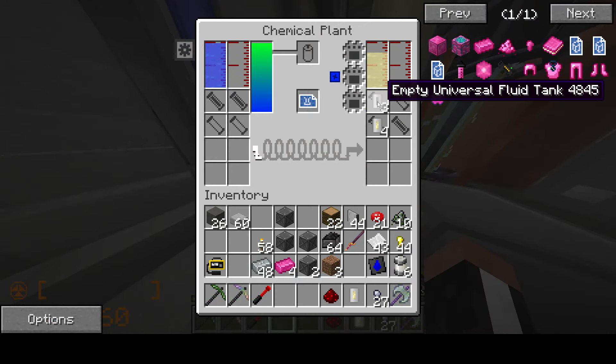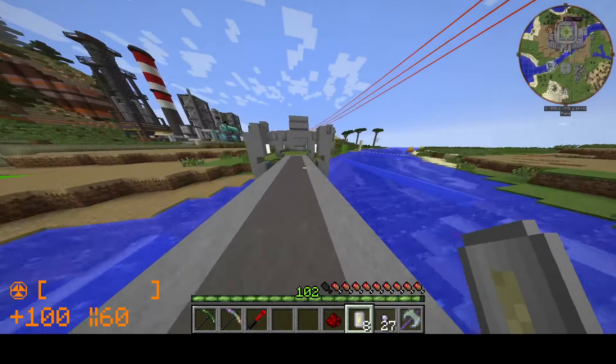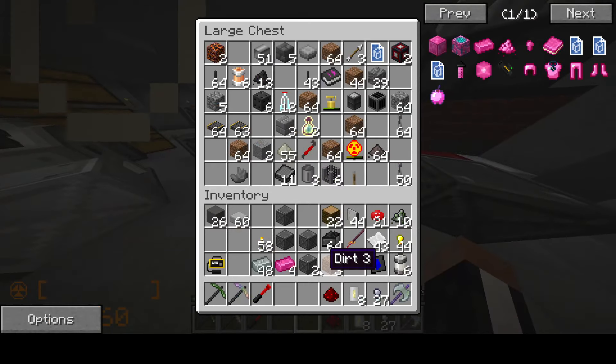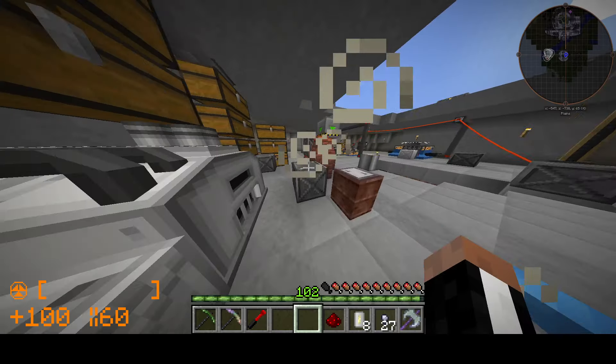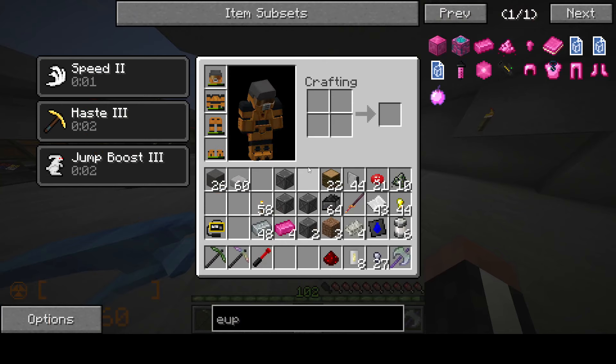Just shove all of it in these barrels. We're going to go ahead and cook up these circuit boards today. To begin, we're going to need to get — I saw some asbestos. We're going to take that and turn it into fiberglass bars.